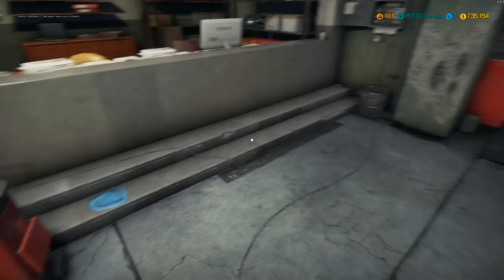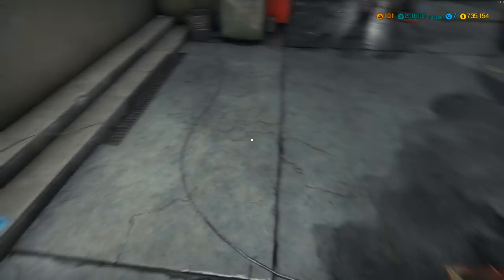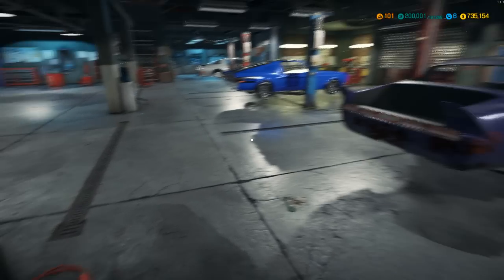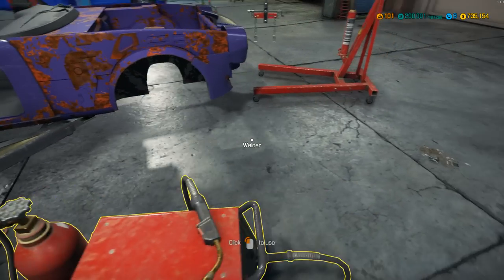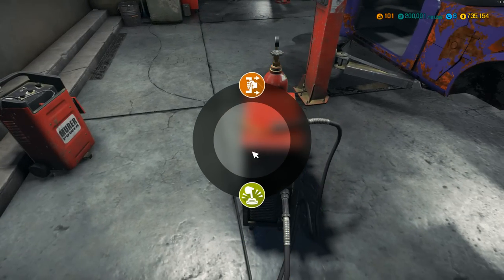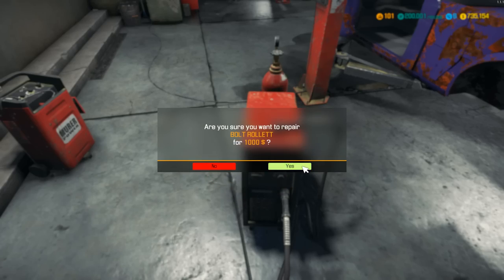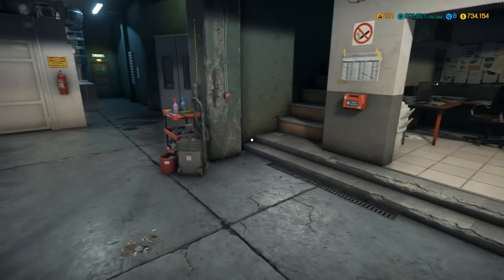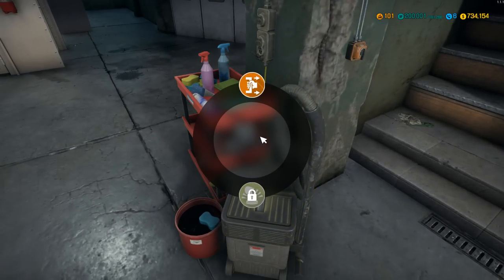Let's bring the welder over here — we're going to do a body job. Oh, there's a battery charger over here. I didn't even know we had one of those. Welder, you're coming over to lift number C. Let's go ahead and use the welder. Let's also do the interior kit as well — interior detailing.